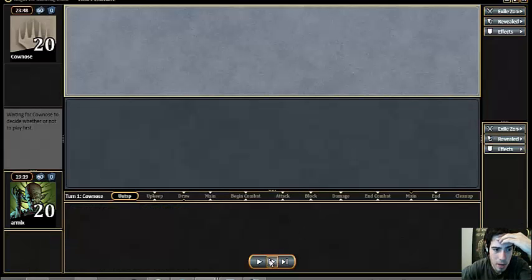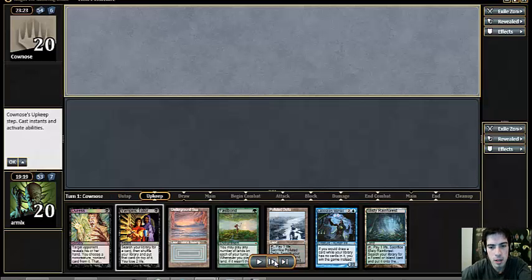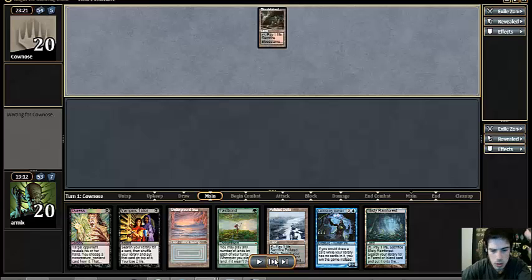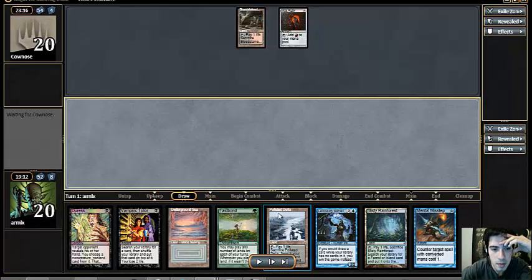Turn two kill — Necropotence did its job. This game I kind of want to compare our win condition to theirs. The mulligans are kind of important in that a lot of the other blue decks have consistency issues because they have a lot more pieces to assemble, and I feel like they're more prone to mulligans, which is definitely bad in a format where attrition is a real thing.